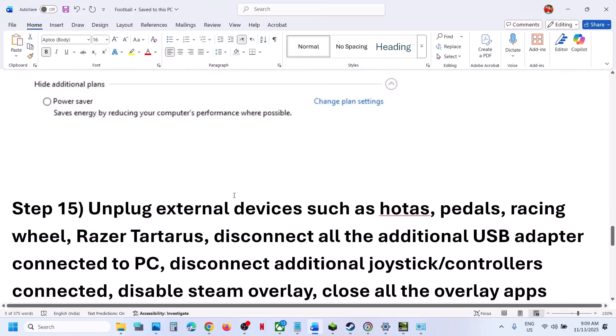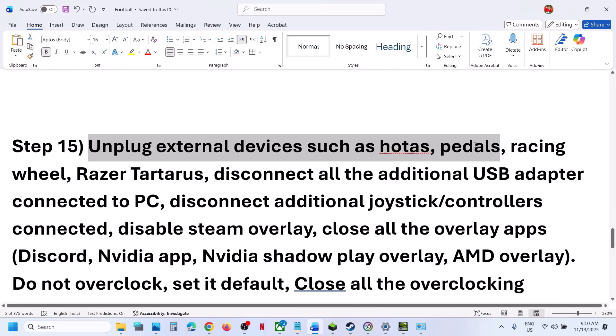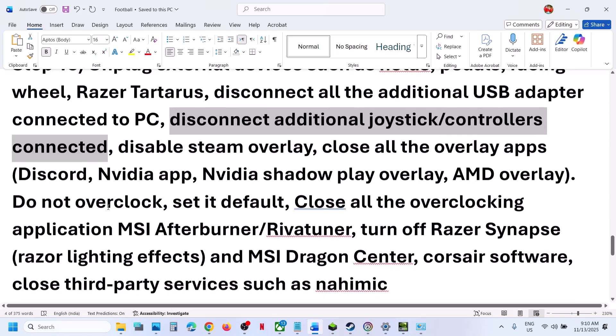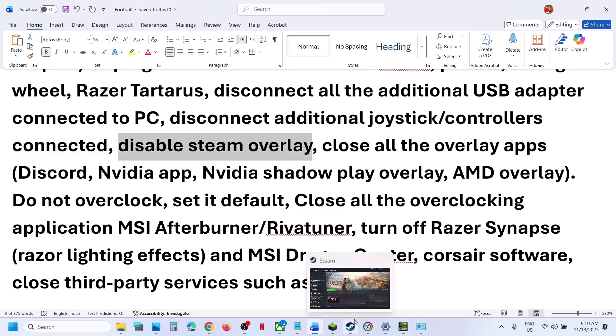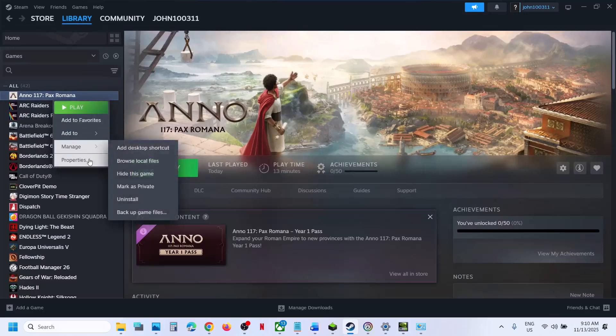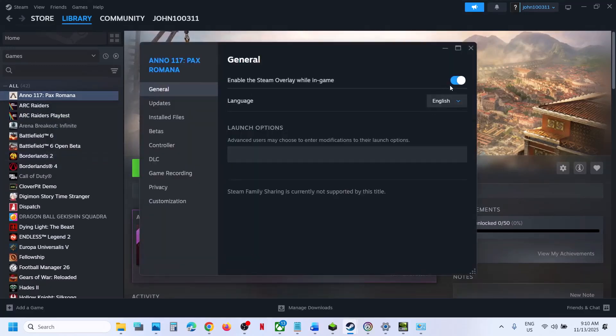Still not working, unplug all external devices you're not using — HOTAS, wheels, pedals, USB adapters, extra controllers. Also disconnect extra keyboards and mice you're not using. Then disable the Steam overlay: go to Steam, right-click the game, select Properties, and turn off 'Enable the Steam Overlay While in a Game'. If it's already off, try turning it on.